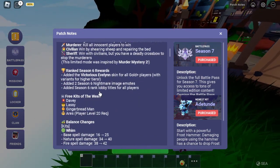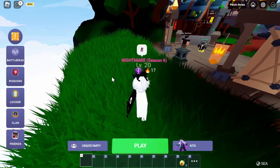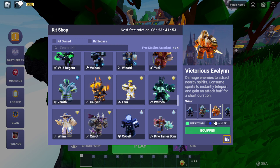The Nightmare rewards are out. You get the Nightmare Season 6 tile and you can pick the EGFX, or whatever it's called. It looks pretty cool.